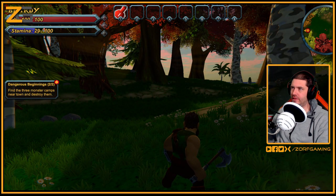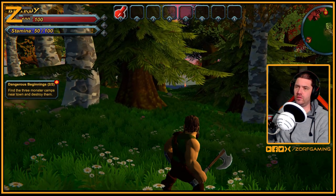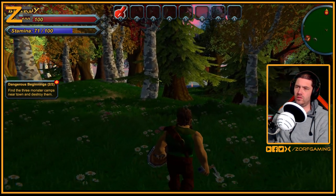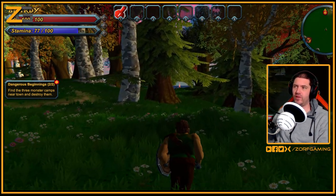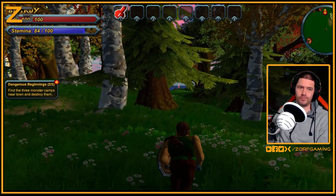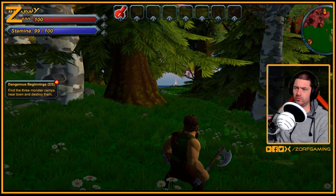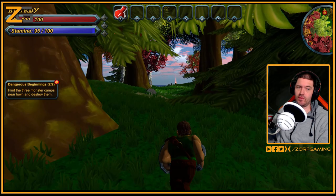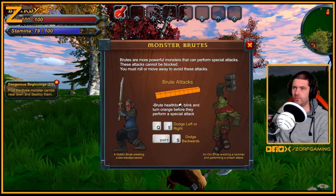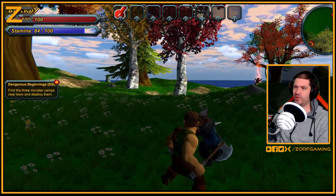Let's get stamina up before we go into any more fights. The lack of roll is really irritating - oh wait, you have to press the shift button first. If you try to press them together or the back button first, it just doesn't work at all. It only rolls backwards though, which is strange because it did say you can roll sideways. I'd rather use a controller for something like this.